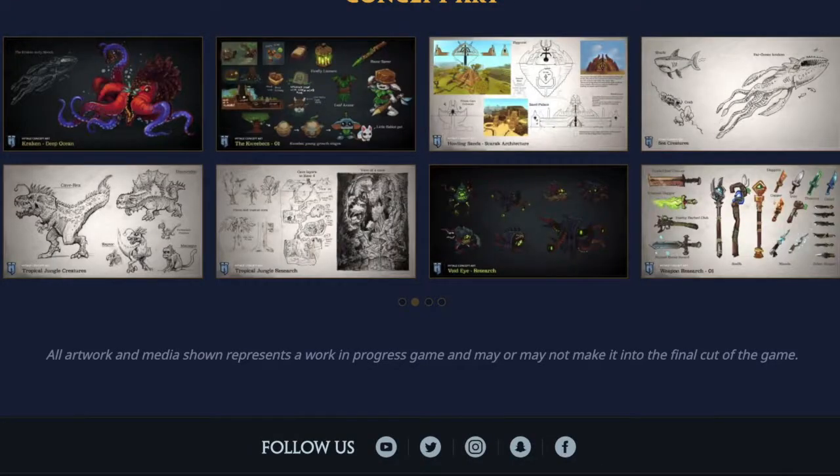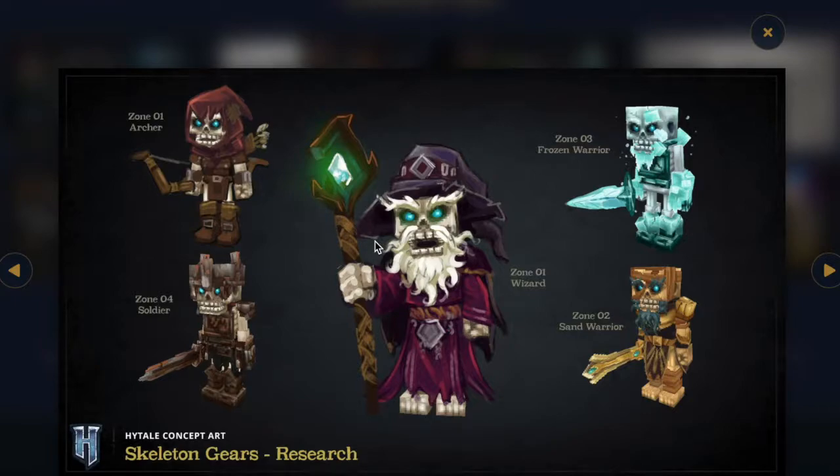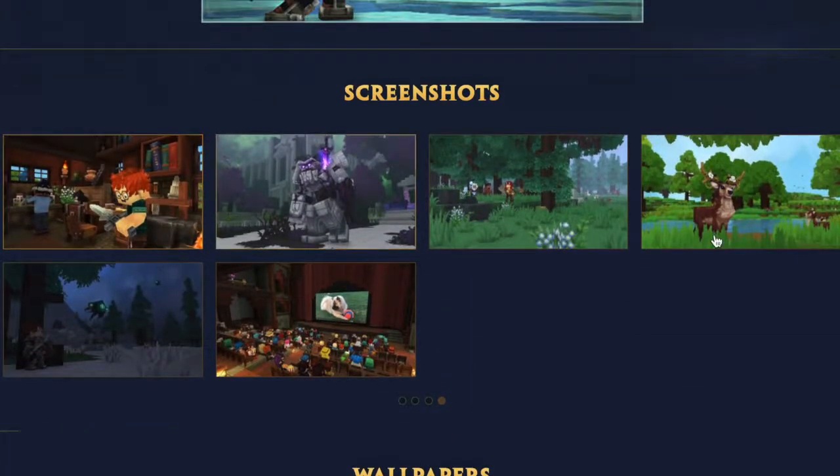We also have the skeleton faction — probably not as big as the Torks, but you'll likely find them throughout. You've got a regular skeleton, a wizard skeleton, a frozen warrior, different archers, and a sand warrior. The wizard and archer variants seem to be part of zone one, the sand warrior is part of zone two the Howling Sands, and the frozen warrior is part of zone three the Borea. Zone four has its own skeleton soldier too. These are kind of like the skeletons of Minecraft — not a main focus, but guys you're always fighting along the way.